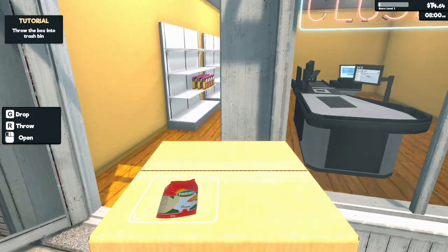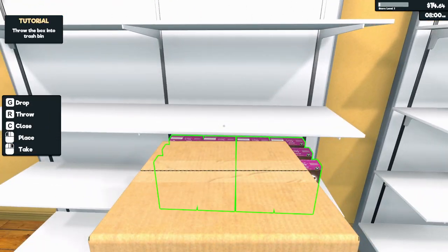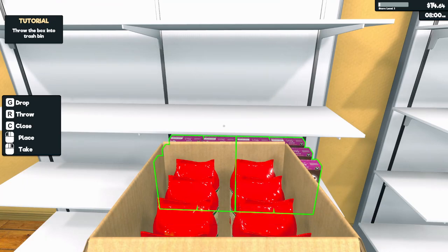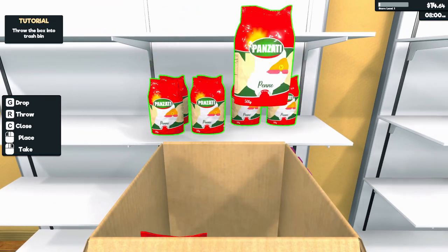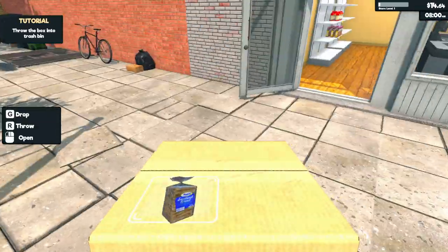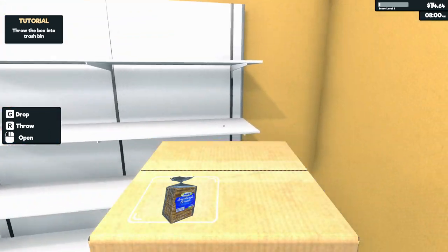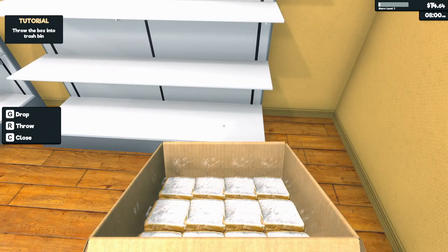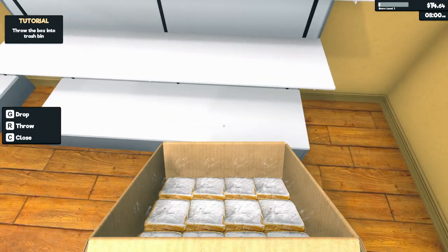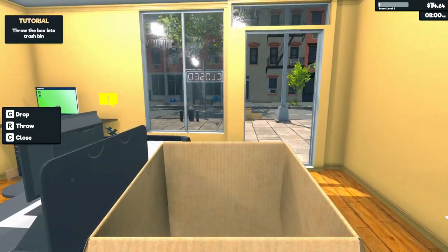Throw the box away — it's litter, that's fine. Pasta — well, pasta logically goes above the cereal, right? That's someone else's problem now. And the bread — the trick is you put the bread at the back of the store so people have to walk past all the pasta and cereal on their way, and they'll be more inclined to impulse buy.